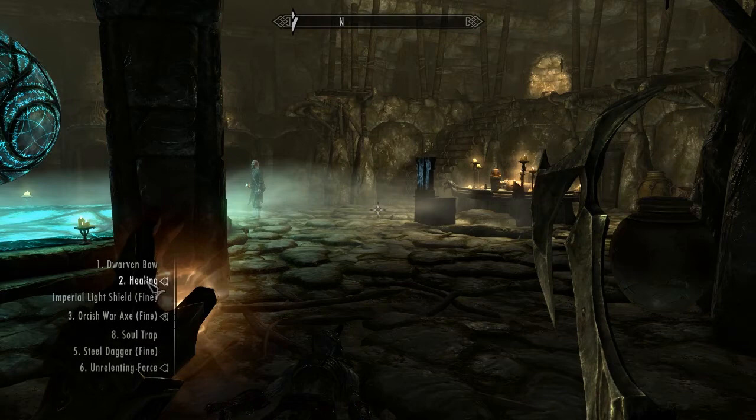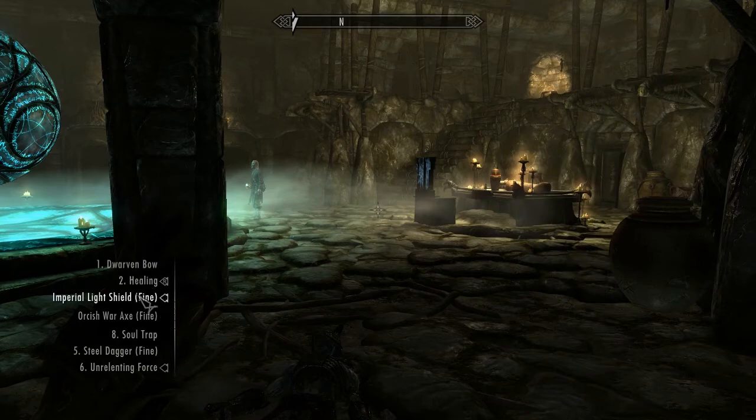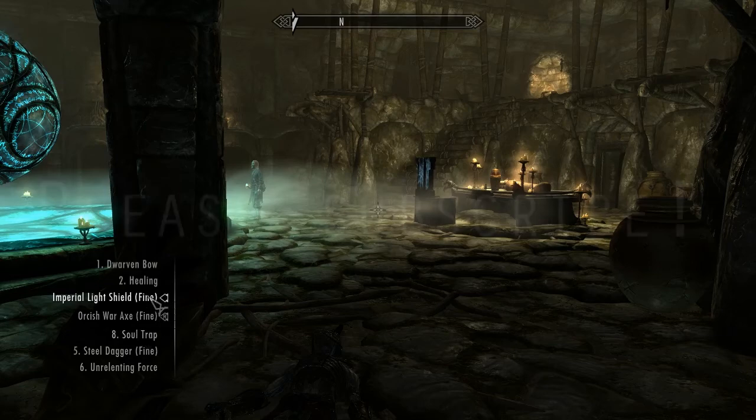And for healing, I can press 2 or 3 or 4 — doesn't matter. I am able to choose and you are too. So if you want to choose what hand to have it in, you can click on it with your left hand or right hand and press the button. Or at least that is how it is supposed to work, but I don't know if it does. So that's shortly and easily how you use hotkeys.